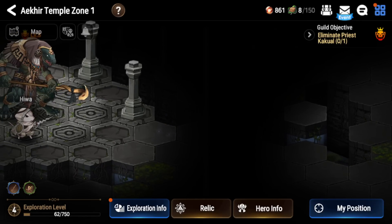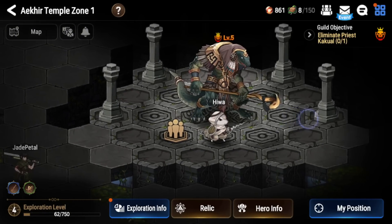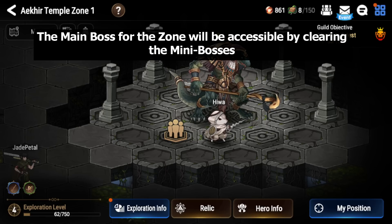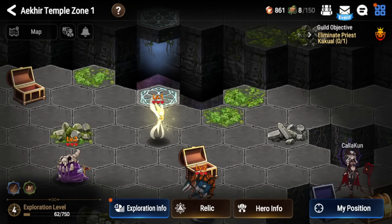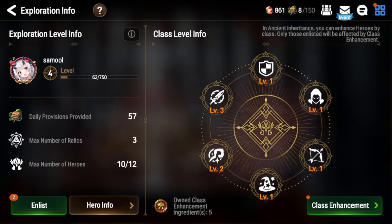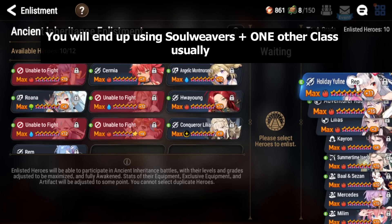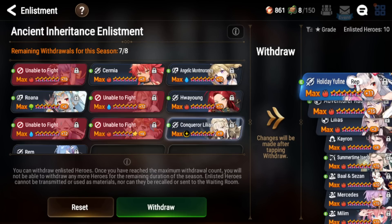There are going to be bosses on your screen denoted with emblems. If you zoom out, you can see the main boss denoted with an orange skull and mini bosses with purple skulls. If your guild clears a certain number of mini bosses per floor, you'll be able to activate the main boss. As you level up your exploration level you can enlist more units — enlisting units means being able to use them in Ancient Inheritance. At level four, for example, you have 12 slots and you can switch them out, but only up to a certain number of times per season.